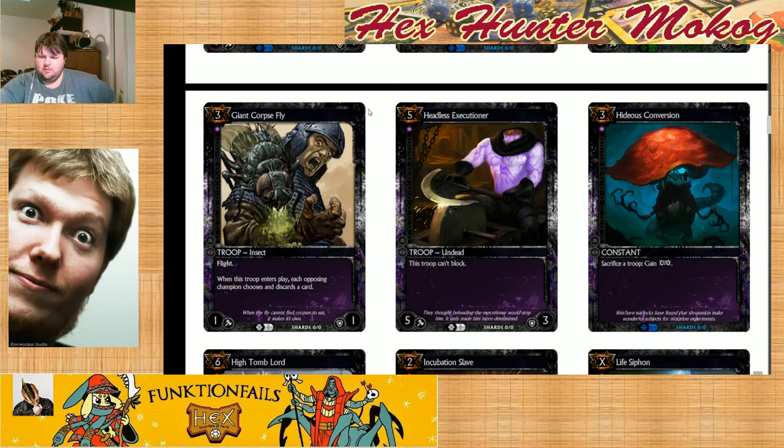Let's move to Headless Executioner. He's sharpening the axe — he takes it pretty seriously. I think he'd be missing a few fingers — there's no way he'd have an accident with an axe like that. With a two-handed axe you take a pretty big swing. His flavor text clearly says 'they thought beheading the Executioner would stop him — it only made him more determined.' So he wasn't doing that for anybody — he was just running around cutting people's heads off.